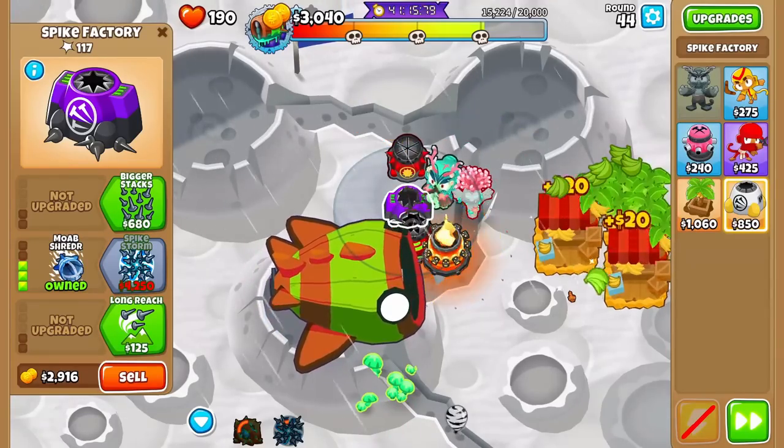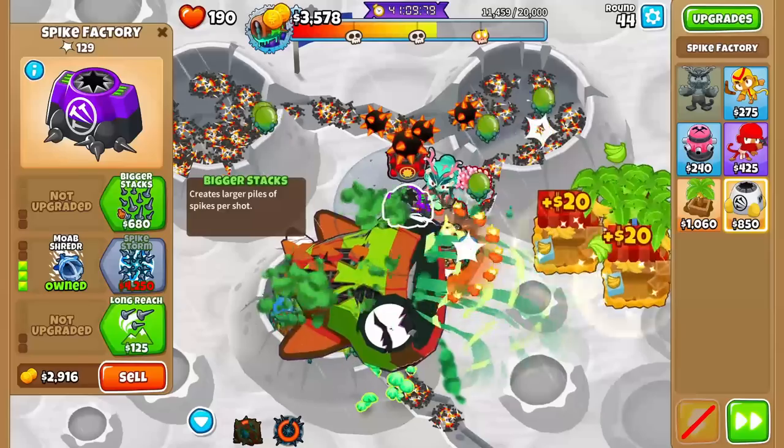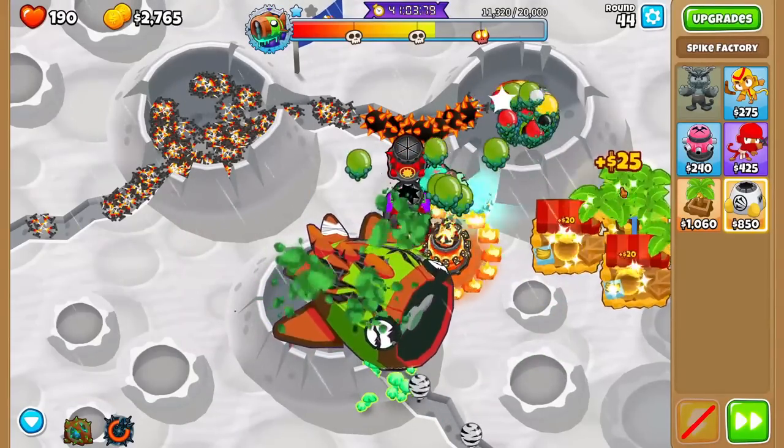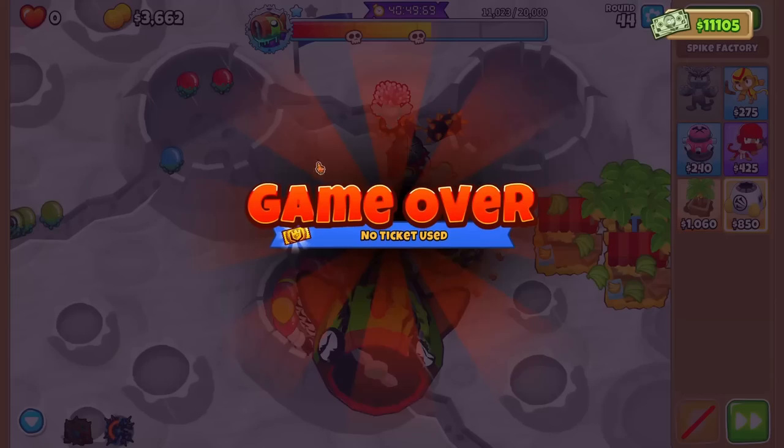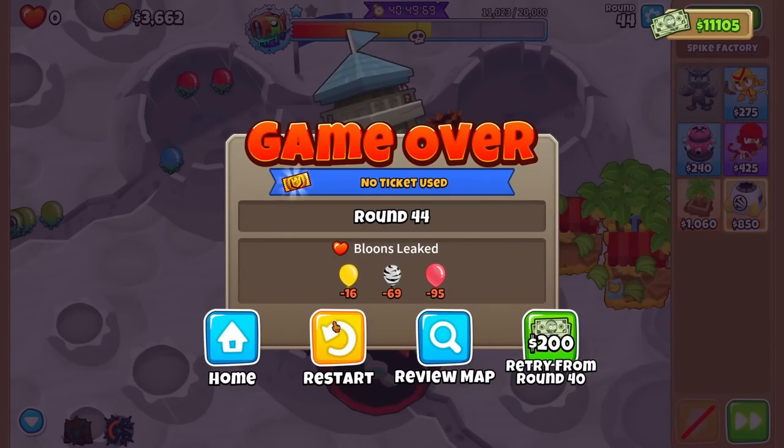We could go for Master Bomber — Master Bomber would be really good because it has infinite range. There are a lot of ceramics right there. We do have a checkpoint. We did lose right there — let's go back to the checkpoint. We didn't even lose to Bloonarius; we just lost to the normal bloons.